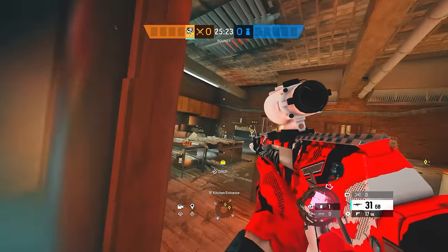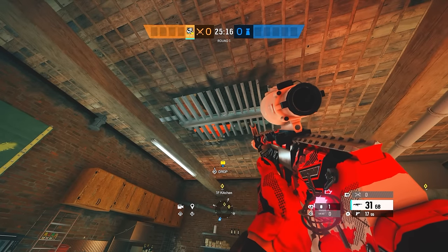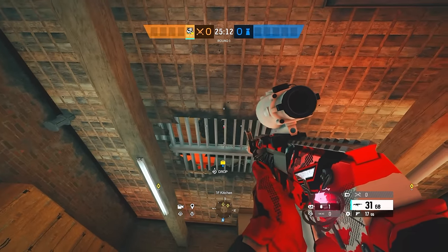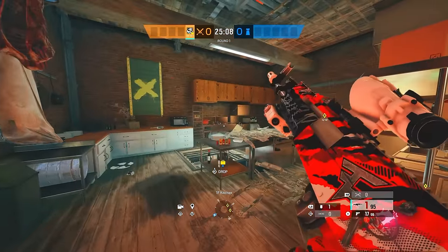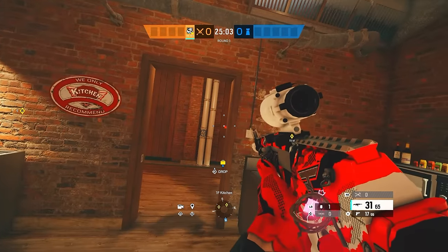This is a nice strat I like to use to counter Kaid when he's down there. The other bonus is you can't get a C4 obviously doing this. This is another good trick to do as Buck as well if you go up top, because the Buck shotgun does reach these floors. Or even Fuse — maybe I'll do the Fuse version for one of these sometime.